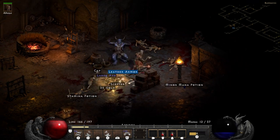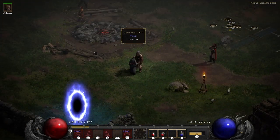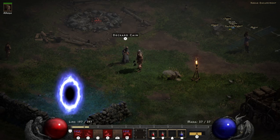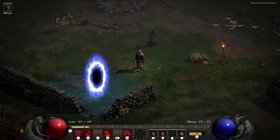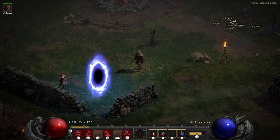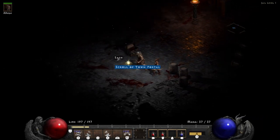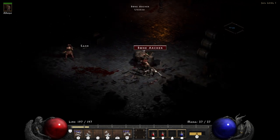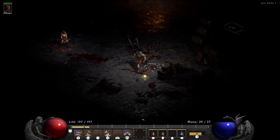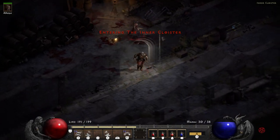Once you defeat the Smith you run over to his blacksmith rack. I don't know why he stole Charsi's hammer or why she lost it in the Barracks, but anyway you return it to her, she's happy, you're happy. All you have left to do is complete Act 1's sixth and final quest — kill Andariel. To get to Andariel you need to head through the Barracks to get to Jail, because barracks and jail go hand in hand. From Jail levels one and two you hop into the Inner Cloister.